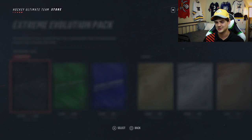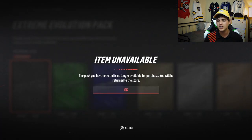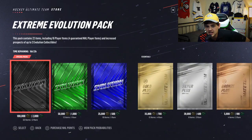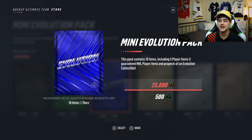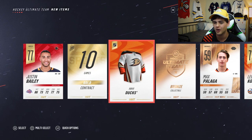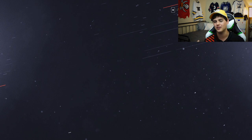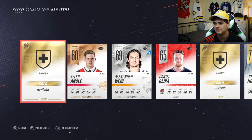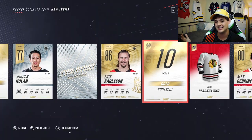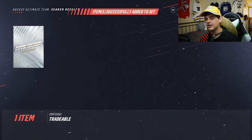We're gonna open up another one of those monster extreme evolution packs. The item is no longer available — I think there's a limit, there usually is for these packs. So we go back to mini evolution pack, ripping back and forth trying to get another evolution. Tyson Barrie is the first one, bronze collectible is next. Then we get Eric Carlson right next to the evolution — that might be more expensive than the Tyson Barrie I just pulled. Eric Carlson, beauty of a pull right there! Now let's go finish the set.